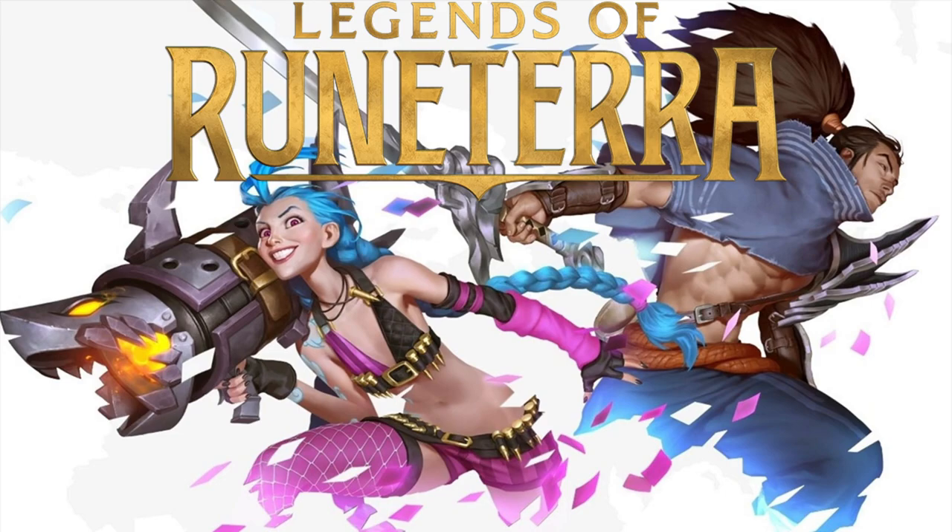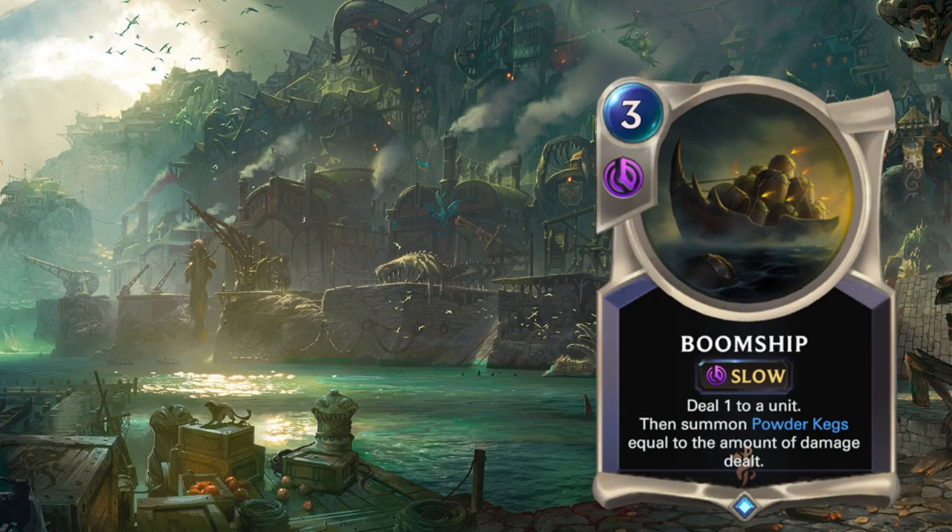First up, we're going to look at Bilgewater. The first card is Boomship — a three-mana slow spell that deals one to a unit, and then you summon powder kegs equal to the amount of damage dealt. I really don't like spells that are slow, especially if they're relying on more than just the spell itself. If you're just playing it by itself with no support, it's just a three-mana deal one, and then you get a powder keg. That's not good. You'd want at least two damage — deal two damage and get two powder kegs.